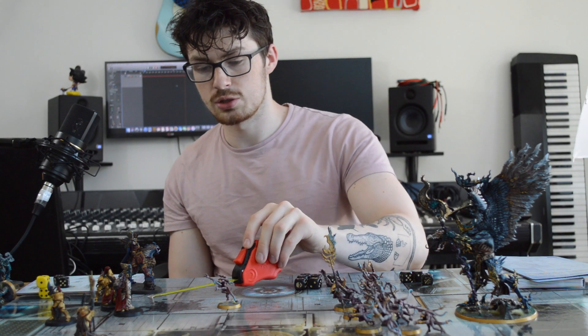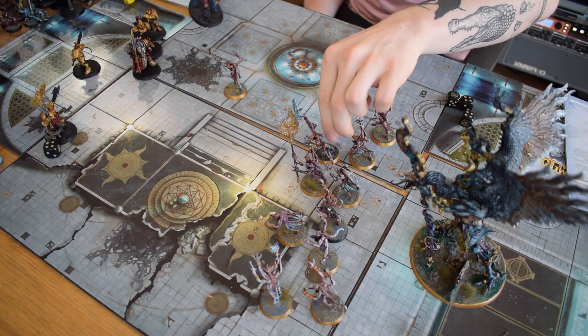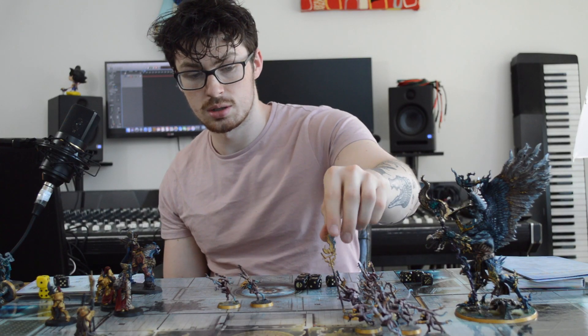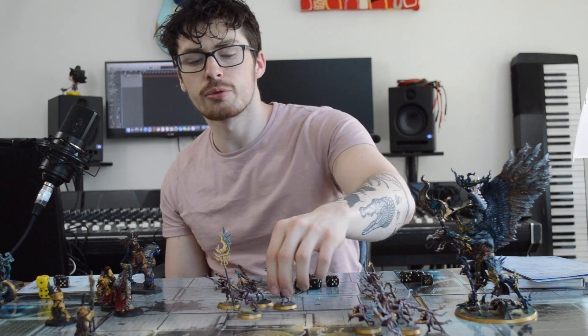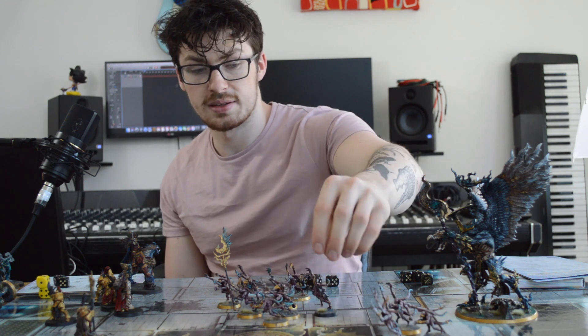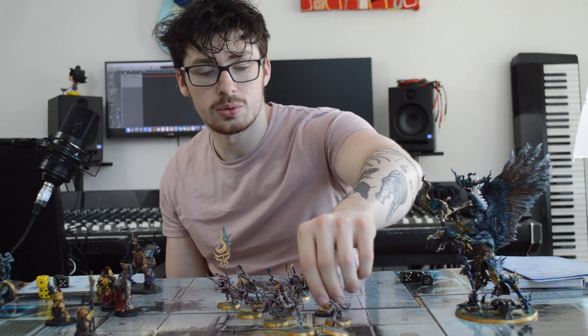Another thing with movement is you can't move within three inches of an enemy model, so make sure you're more than three inches away. I know it's normally one inch in 40k, but it's within three inches in Age of Sigmar. The really nice thing about that basically means that you can actually always fail a charge, which is kind of cool.